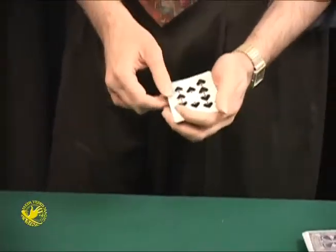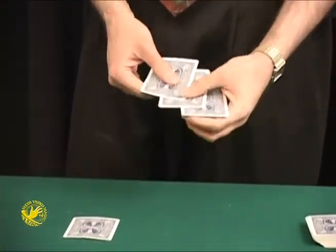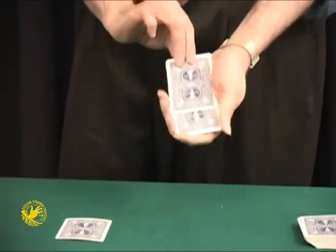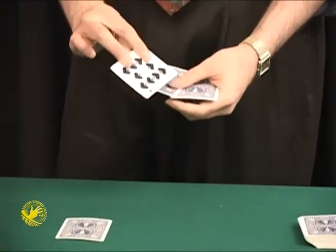I'll get rid of one of the tens. That leaves me just one, two tens. Unless I wave my hand over here and wave my hand over here — and once again I have three tens. The one third from the top looks like your card, the ten of spades. The card on top looks like your card, the ten of spades. And the card second from the top also looks like your card, the ten of spades.